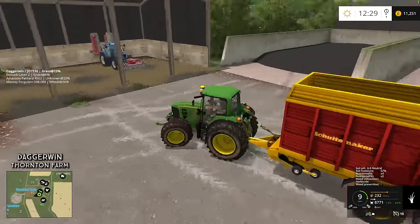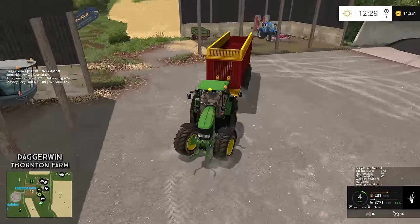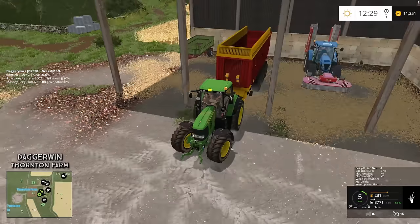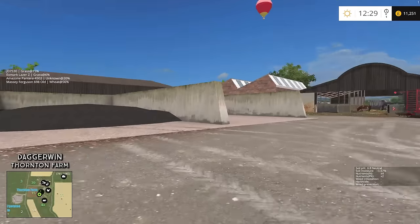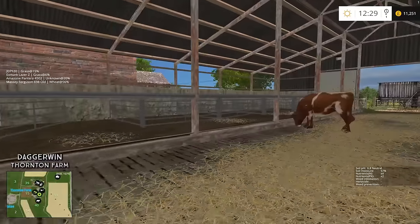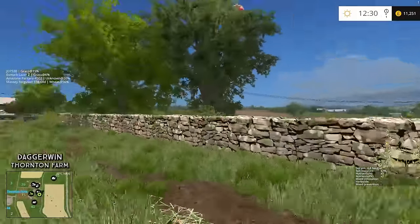We don't need a very big machine to do this but I want to be a bit nippy because I like to get to and from the store quite quickly. I suppose the quad bike, but I don't think it fits. The compact tractor would have been perfect but it only does 9 miles per hour. Oh! The gates are open — how have the cows not escaped? The other one's open too. You fool Daggerwin, you've left the gates open. There we go, that is much better.